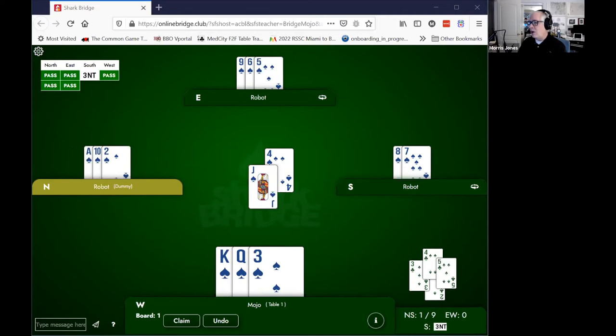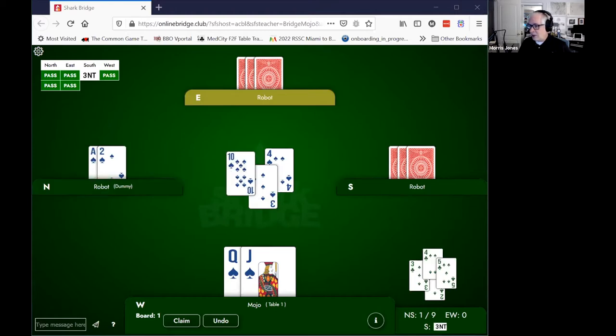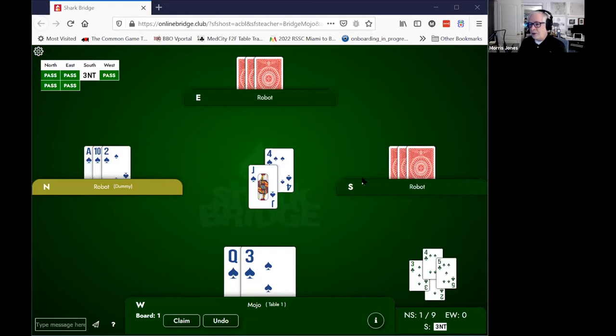Let me change the situation a little so it's not quite as obvious. Declarer leads the four. In the dummy there's the ace and the 10. We have the queen and the jack. Is this a time to split or not? The key is we can't see where the king is. Our partner could have the king, and if they do, it will win if declarer plays low. But there is a chance that declarer has the king. If we play low — say we played the three — and declarer puts in the 10, taking a deep finesse, we would be very disappointed; declarer gets a trick they're not entitled to. So we split our honors — the queen and the jack — forcing the ace to play. That keeps declarer to only two tricks: the ace and the king. But they can't get the 10 or the 8. Splitting your honors can be important.